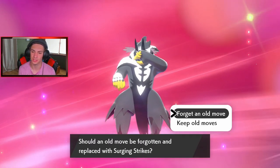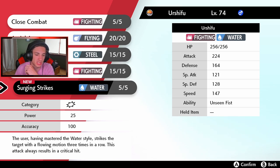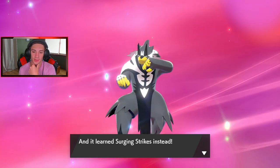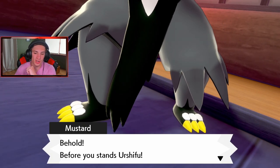Urshifu wants to learn Surging Strikes — definitely learning that move. It's his signature water move: the user attacks the target with a flowing motion three times in a row, and this always results in critical hits! Three STAB crits — so iron head is getting dropped immediately. Behold, Urshifu! He is huge — like a giant bodyguard.